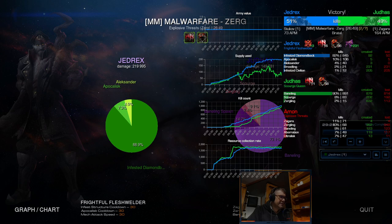You can see not even a lot of APM is needed for this for Jedrex. Judas, of course, a lot of this APM is spamming Zerglings and morphing Banelings. But they did a good job — they were very, very well synchronized.